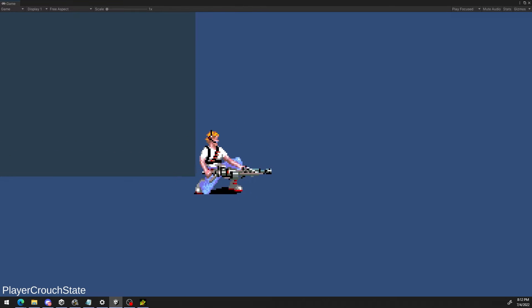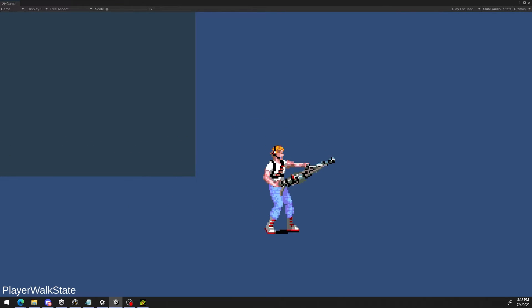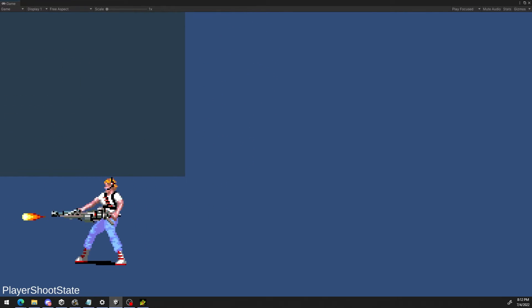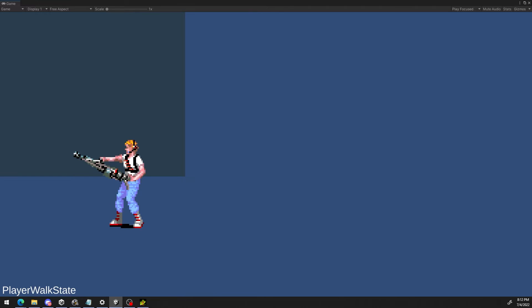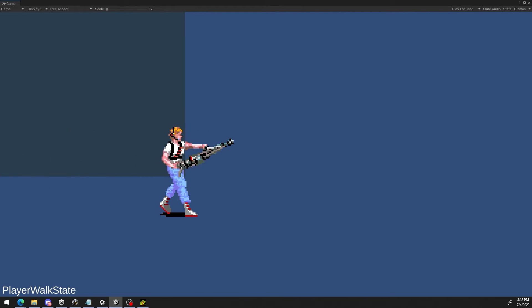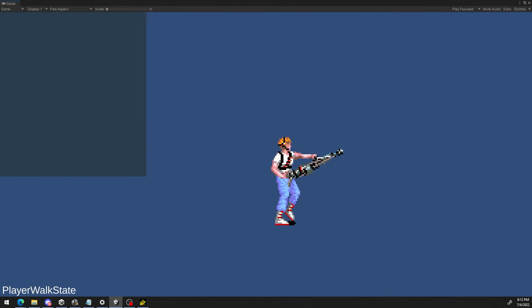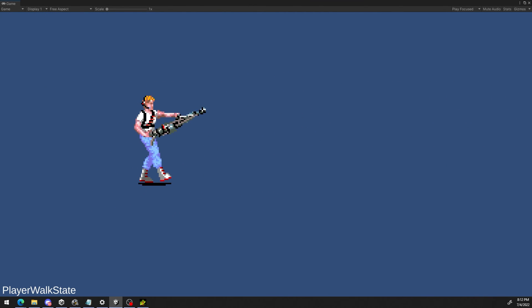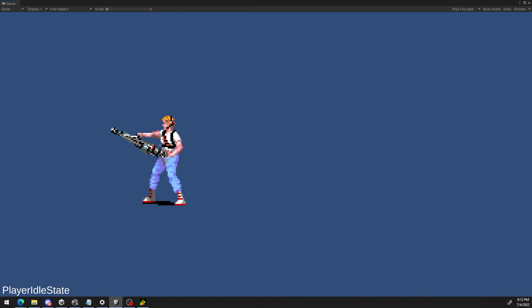I've got crouching working too, but there's no bullets for that. It's just a fun little thing I've been doing to learn some skills for if I want to make a 2D beat-em-up kind of thing. I'll probably work on it some more, but I also need to get the art working. So yeah, it's pretty cool. Thanks for watching.